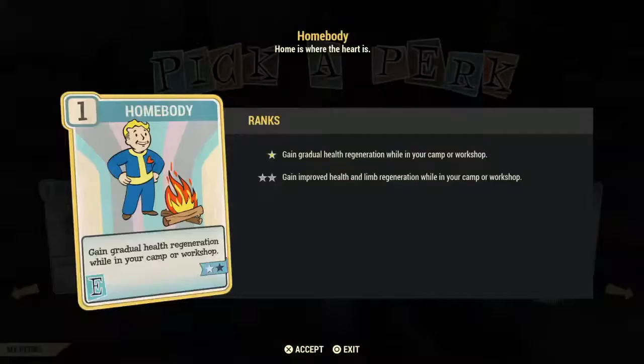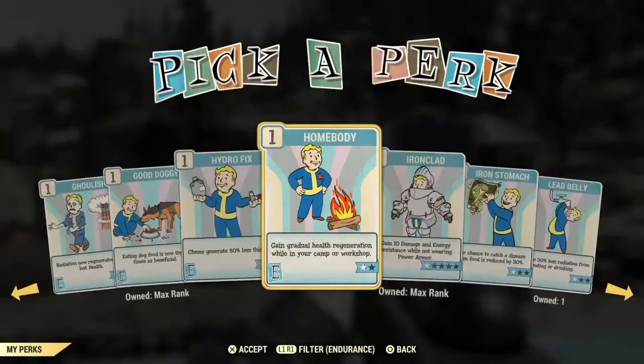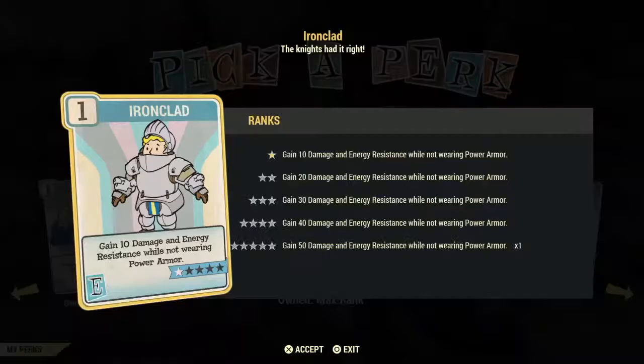Home Body is a poor investment — it just helps you regenerate health while you're at your camp or workshop. If you're not heavy into power armor or haven't found power armor yet, Ironclad is an excellent investment. It gives you 10 energy and damage resistance — it's one of those that gives you two for the price of one. Ironclad does not work while wearing power armor, but it's an excellent low level card to help you reach the damage resistance you greatly need.